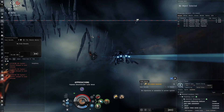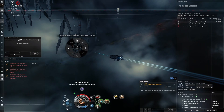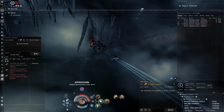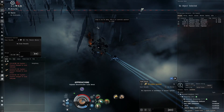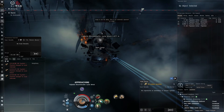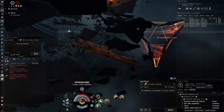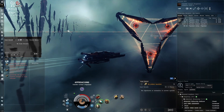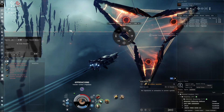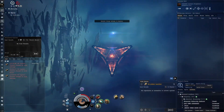Rogue drone battlecruisers are probably one of the most difficult waves. Something you could do is go in defense mode if you're taking a lot of damage — it tanks a bunch more. Look at the resists in defense mode, so good, and our signature radius is also smaller. I keep forgetting about that because I'm so used to using sharpshooter mode since you do so much more damage. It's kind of an emergency option. Since we've got beams we can still hit things in defense mode; pulse laser users basically can't hit anything without sharpshooter because the range is terrible.